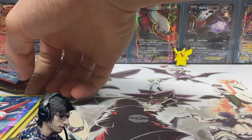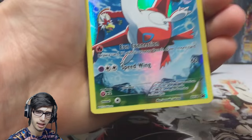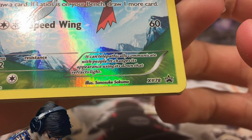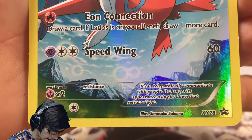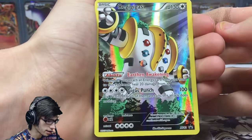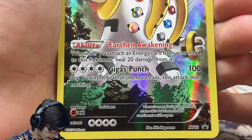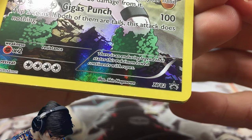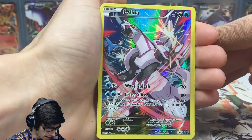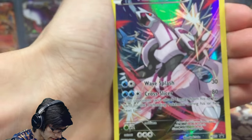Let's go through these promo cards. In the Hoopa box we'll be seeing a Latios, but in this one you get the Latias — promo XY 78 — with Eon Connection and Speedwing, featuring Braviary and Noivern in the art. We got Regigigas with 130 HP, the ability Earthen Awaken, and Gigas Punch — promo XY 82, with four retreat cost. Then we've got Palkia with 120 HP, Wave Splash and Cross Slicer — promo XY 75.